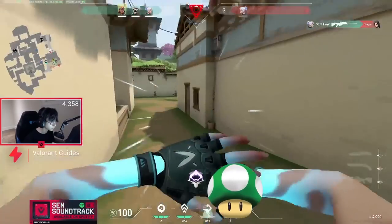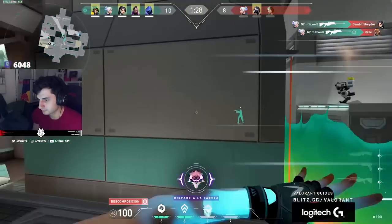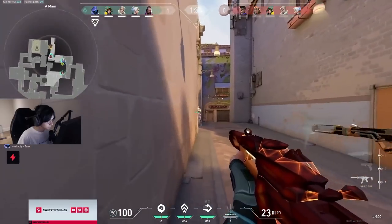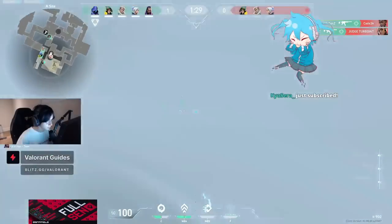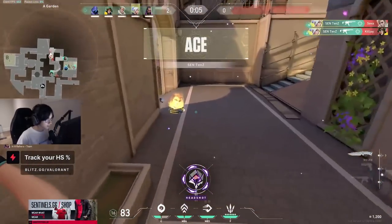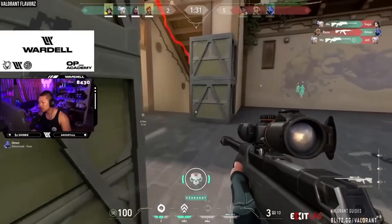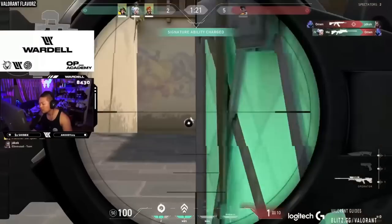Her dash essentially gives her a whole extra life and allows her to play in such risky spots and get away without getting punished. Meaning if you misplay or accidentally put yourself in danger, you have the chance to get more kills. But the issue is that pros don't misplay, so giving them an extra life every round makes all the more impact — they're able to abuse the dash to do some crazy things. And not only is her dash nuts, it goes hand in hand with everybody's most feared weapon, the Operator. It's extremely hard to trade, and it's a really high risk, high reward type weapon that Jett can squeeze the most value out of. You just can't trade her after she uses it.